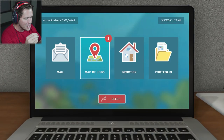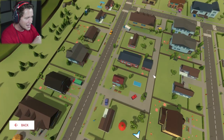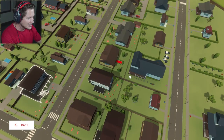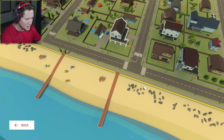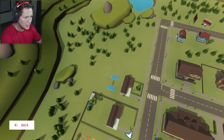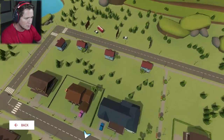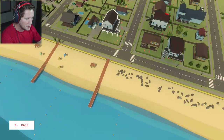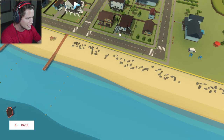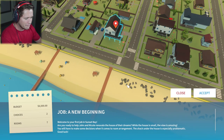Hopping into our computer, we're going to take a look at our map of jobs. This is the brand new DLC neighborhood we're going to be working with — it sits on a beach, there are some nice forested areas, bigger lots and properties in the back, and beachfront homes on stilts up front. Looks like this is going to be our first project.